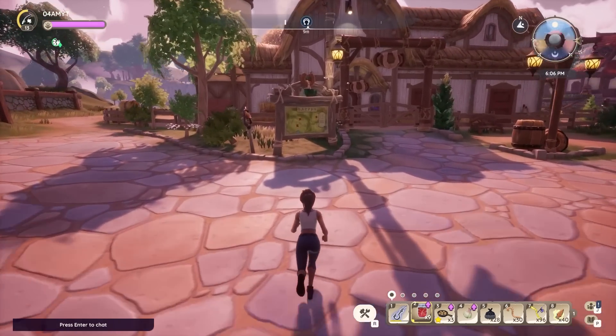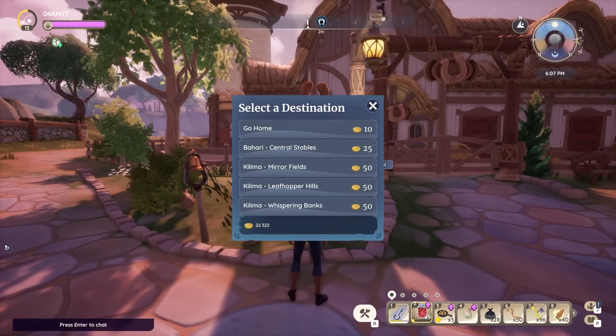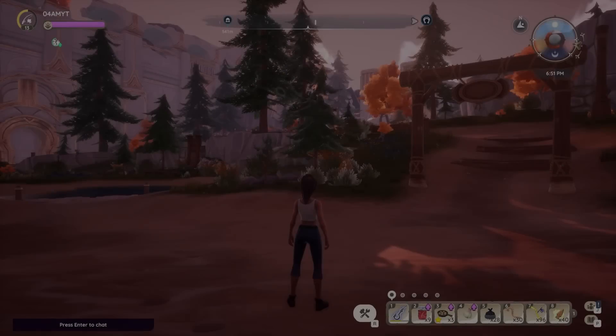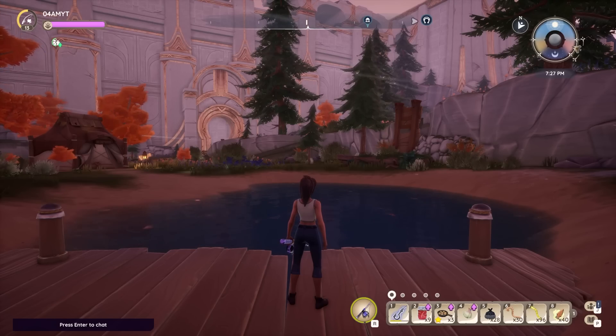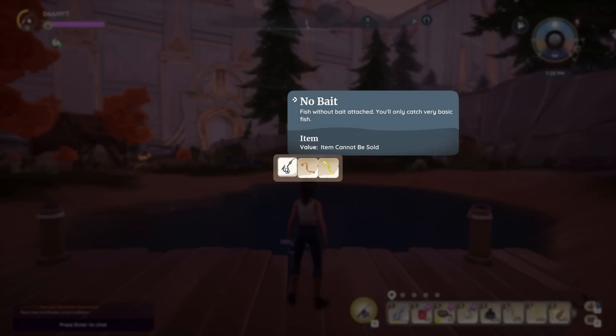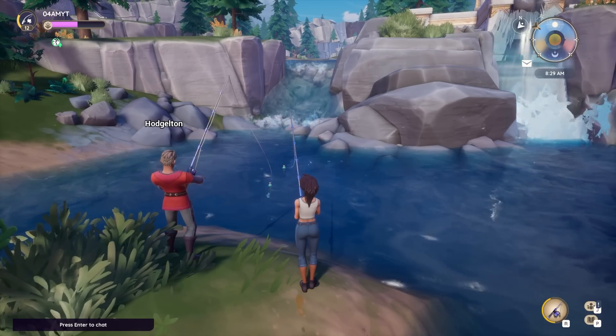For the first blueprint, Sashimi, you want to travel to Bahari Bay, the secondary zone in Palia. Open up the map and focus on the northern part of Bahari Bay, because for the Sashimi recipe you're going to have to search for rivers. One starts at Tamala's house which flows all the way to the sea, and another one from the Proudhorn Pass. They come together at a pretty wide spot which makes fishing easier, but it's very important that you do not use any bait — no worms, no glow worms, just choose the no bait option to find the Sashimi blueprint.